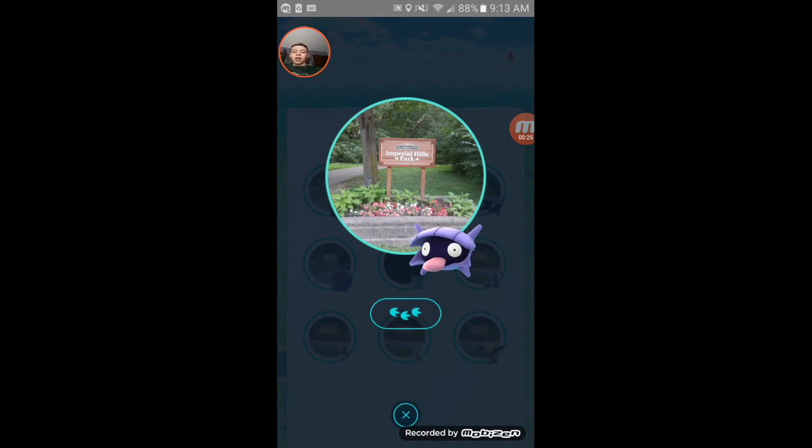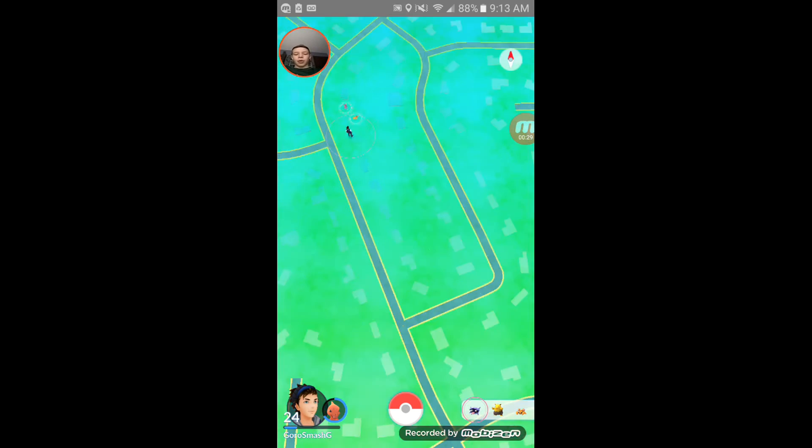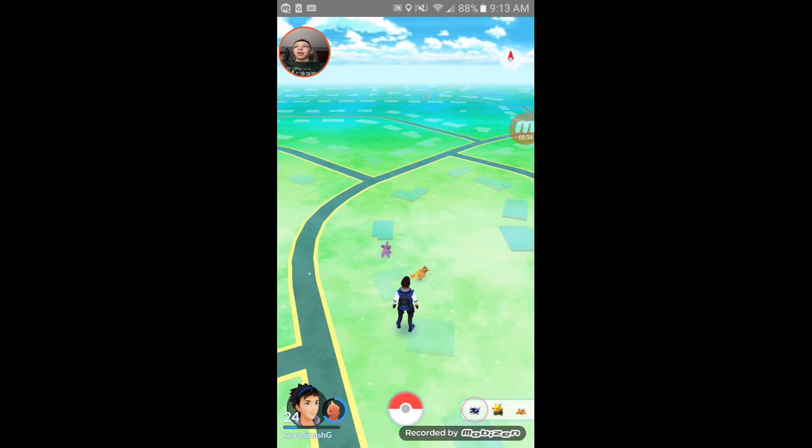First of all, as you can see, there's all these — the sightings is fixed, so you can, let's say I want to find that Shellder, tap on it, tap on it, tells you exactly where it is. It's right there at that Pokestop, okay? They made the tracker, which everyone wanted — it's going to bring the game back, right?